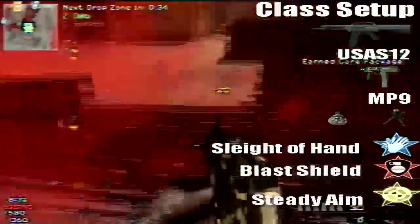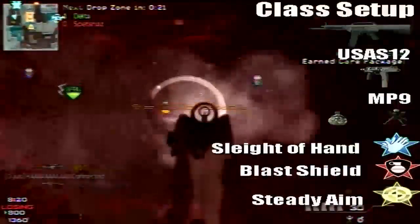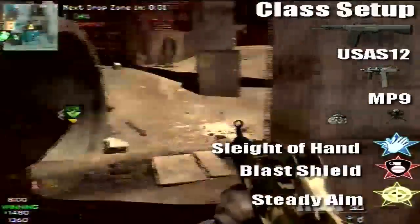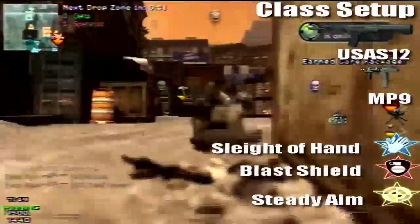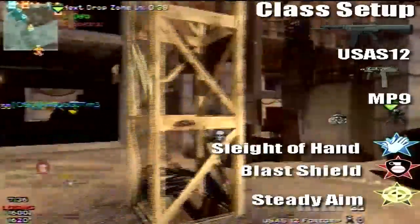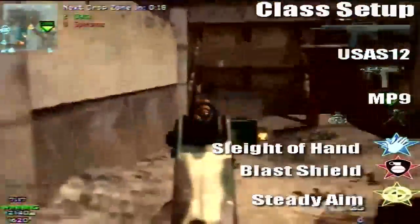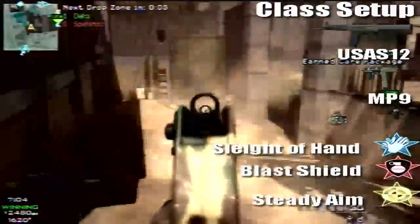So Drop Zone is a game type that is fairly new. It's a mode where you have points on the map where red smoky markers called the Drop Zone appear, and you have to cover that Drop Zone by staying in it. As you can see, you get 20 points while you're on it, which helps you get to the score you need to win — around 75,000. You also get care packages if you stay on it long enough, and they drop your killstreaks, replacing your killstreak rewards basically.